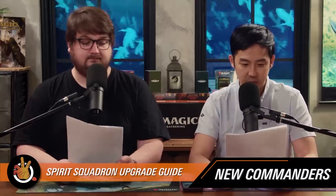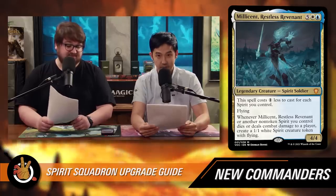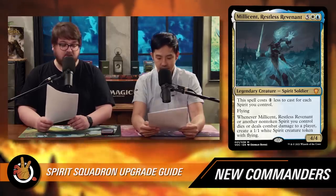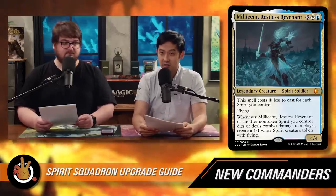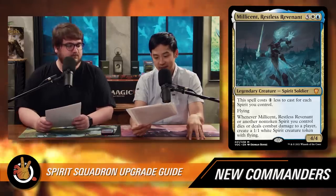Let's talk about the new commander cards in this deck. There are four total legendary creatures. The first is Millicent, Restless Revenant — five, a white and a blue. She's a legendary creature spirit soldier. This spell costs one less to cast for each spirit you control, so that seven CMC isn't so bad. She's a four-four flyer. When Millicent or another non-token spirit you control dies or deals combat damage to a player, you create a one-one white spirit with flying.